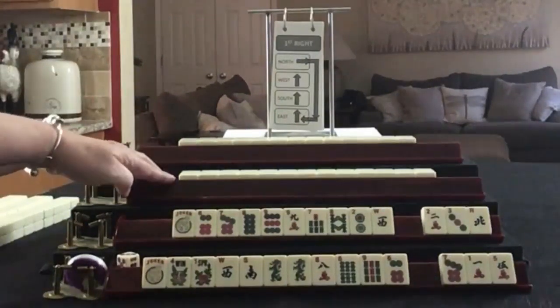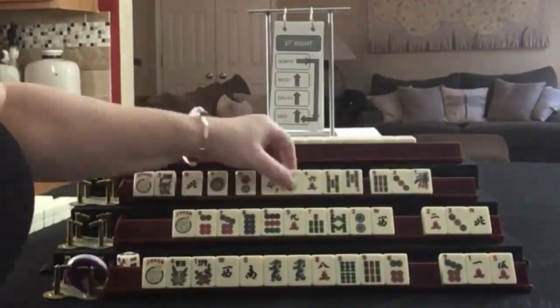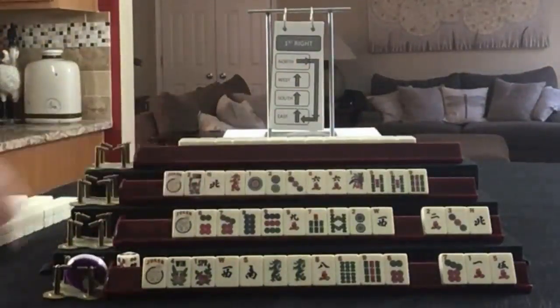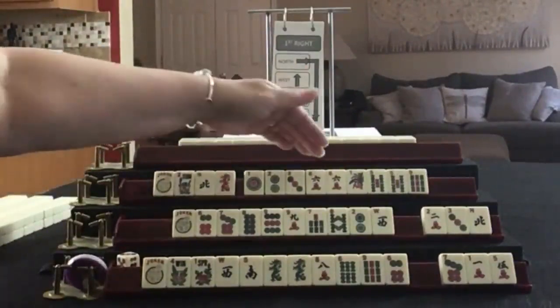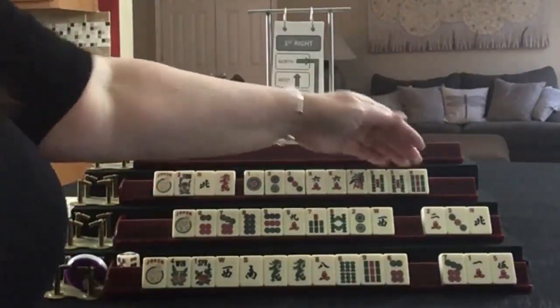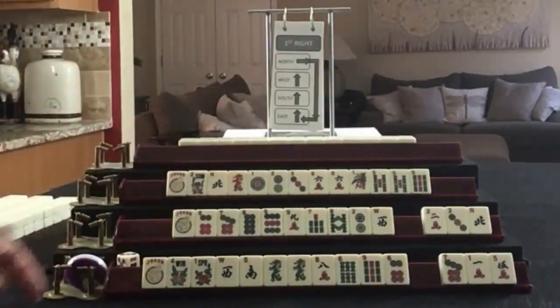Let's see what we can do for player three, also known as West. We have: a joker, flower, North, Red, 1-2-3 in dots, pair of sixes in cracks, 1-5-9 in bams with a pair of fives. If these were your tiles, what would you focus on and what would be your first pass?